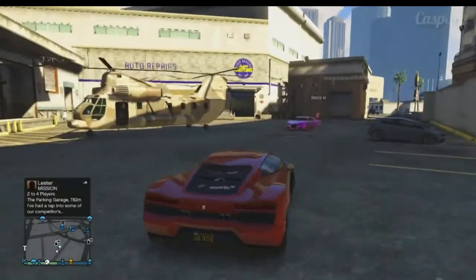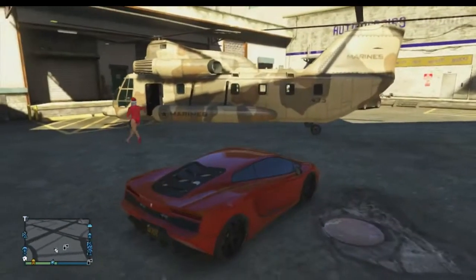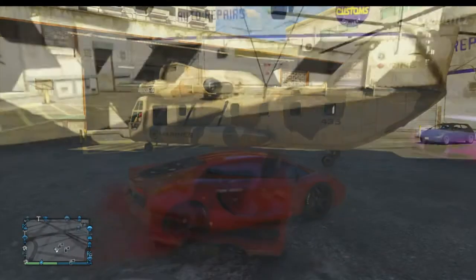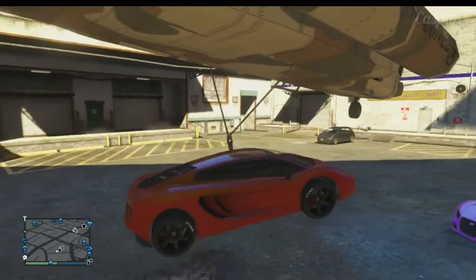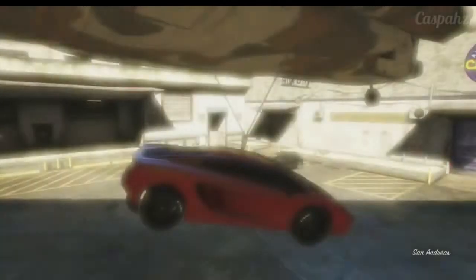Once you get to the Los Santos Customs, all you want to do is have your friend waiting there with a cargo bob already, and just pretty much stay in your car until your friend hooks it up with the cargo bob. It can take a few minutes because it is very hard to hook the car up — it just takes a few tries. Make sure you're patient, and once your friend picks the car up, he just wants to hover it the whole time and make sure it doesn't touch the ground.